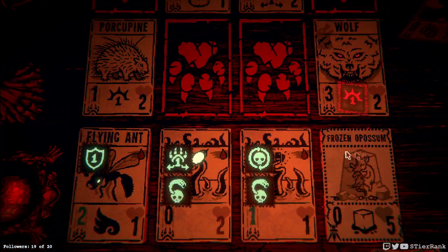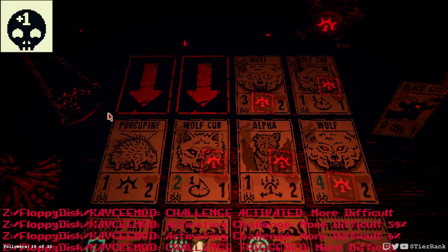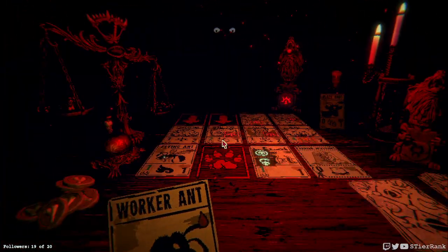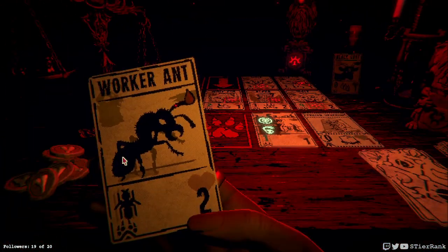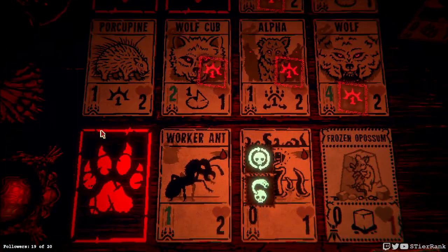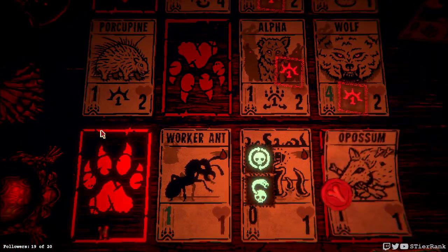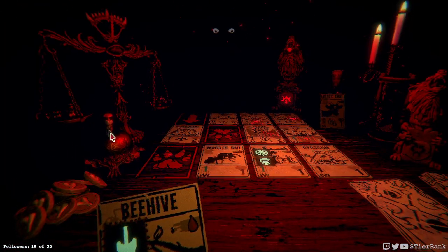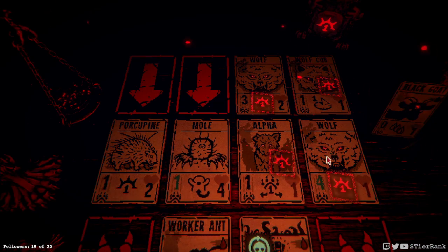I'm gonna put down the possum in front of the wolf — we need to block that for a little bit. There's the mod activating on us again. And we have a Worker Ant. I think getting rid of our Flying Ant makes the most sense because it's gonna die to the forky pot anyways. And then we get rid of the Wolf God. But it's not looking all that great for home team here — about to run into some trouble.